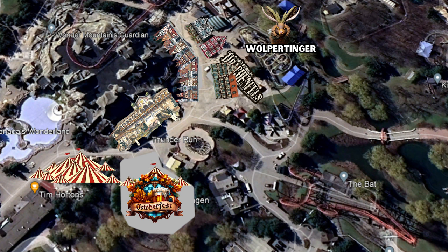Where will each launch be and why? The main launch is definitely going to be in the mountain. I do think there's going to be another launch that takes you over to Extreme Skyflyer. I do not think the launch coming out of the station — that booster launch — is going to be considered a main launch. But who knows? I could be wrong.